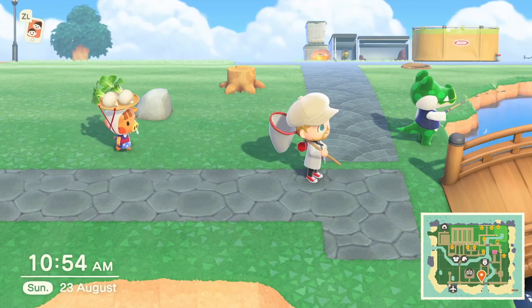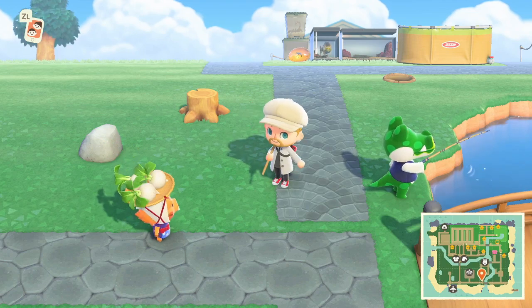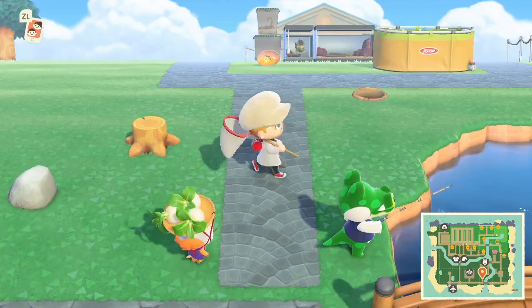Hey guys, MonkeyKink here with a new video on Animal Crossing: New Horizons. Today we're going to talk about how to force villagers out of your island that you don't want anymore. The first and foremost method is to use amiibo cards. When you use amiibo cards properly on the resident services, you can choose a villager to get rid of.